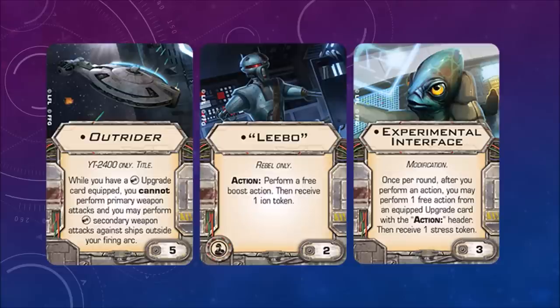The Outrider is a title card. While you have a heavy weapon upgrade equipped, you cannot perform primary weapon attacks, and you may perform secondary weapon attacks against ships outside your firing arc. So basically you give up your primary weapon to use your secondary weapon — a heavy cannon — in any direction. That has a five-point upgrade cost.